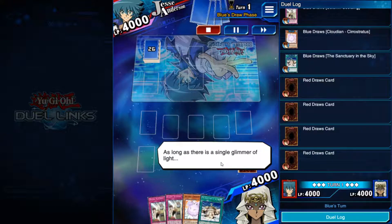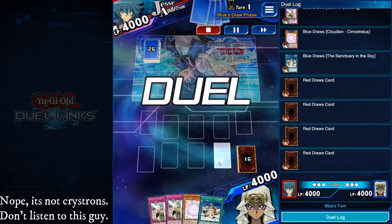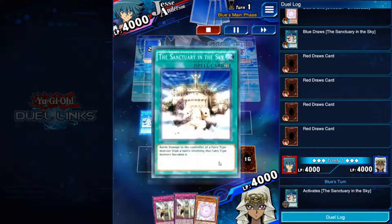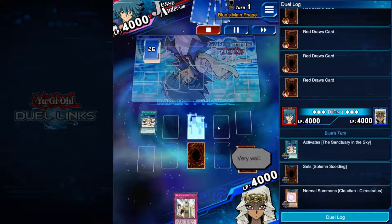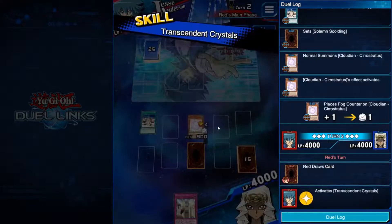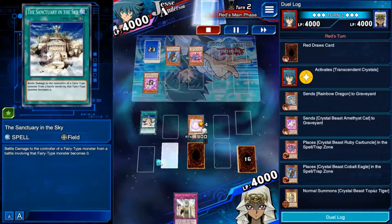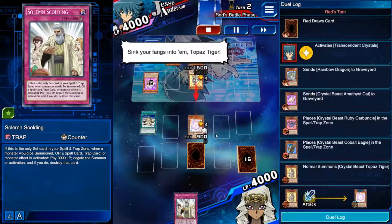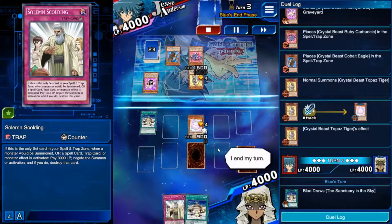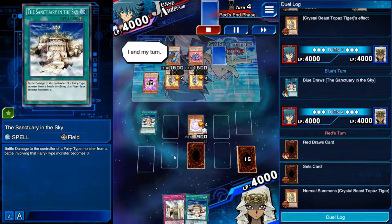So we're versing a 30-card Jesse Anderson — a new popular way of running Crystal Johns which is by running the transcendent crystals with the crystal beasts to get things on the field that you can pop with your Crystal Johns. Again, we have Sanctuary in the Sky, Solemn Scolding, and we open up with a Cloudian. That's kind of what you need to win. If you open up a handful of Cloudians it's pretty rough, if you open too many of these it's rough, but if you have the negates that gives you nice safety. You need Cloudians and the field spell.